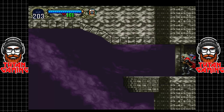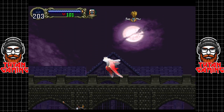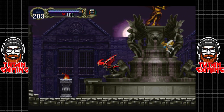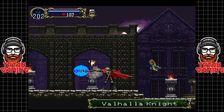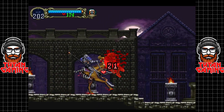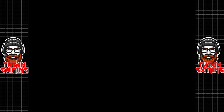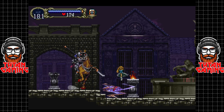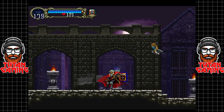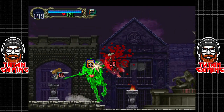Hey guys, welcome back to Castlevania: Symphony of the Night. In the last episode we defeated a boss, went looting the castle, and managed to grab a good chunk of items we may or may never use again. Here I'm getting absolutely creamed by these Valhalla knights — these guys kind of suck. Can we turn back into Alucard? Thank you.